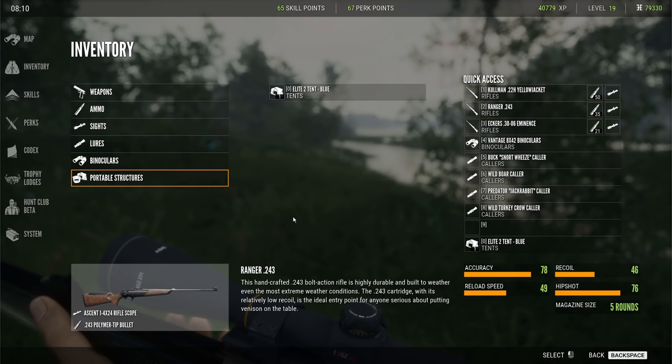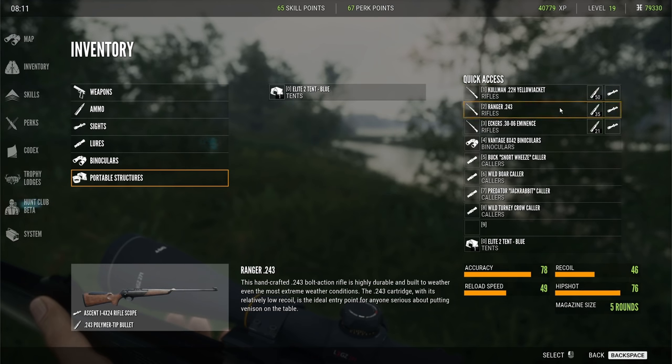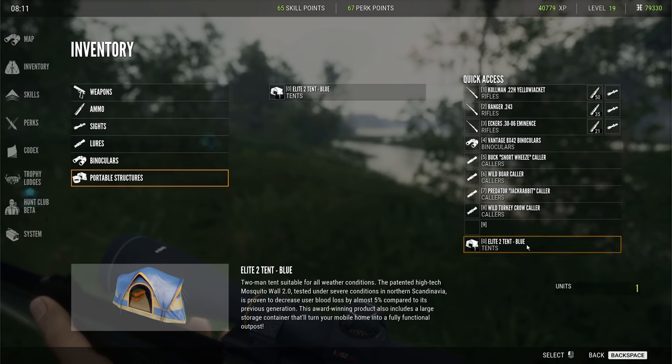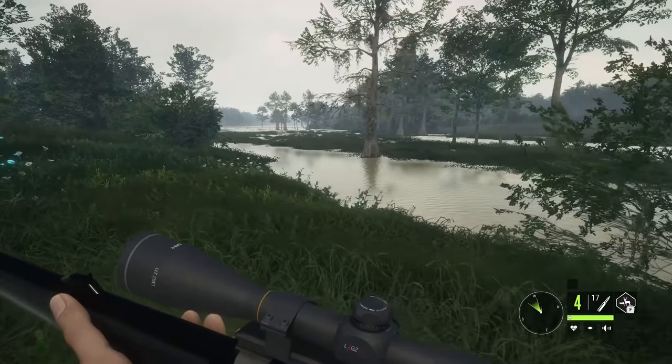My current loadout includes the newest rifle introduced with this region — the Coleman 22H Yellow Jacket. The Yellow Jacket is the skin type, and I really like the coloring. There are three variations: a Wasp, a Yellow Jacket, and one I can't remember. I'm also rocking the .243, the .30-06, binoculars, an assortment of callers, and a tent in case I want to adjust the loadout.